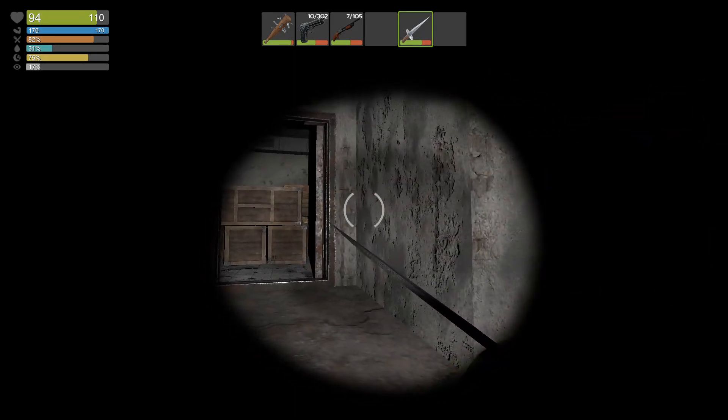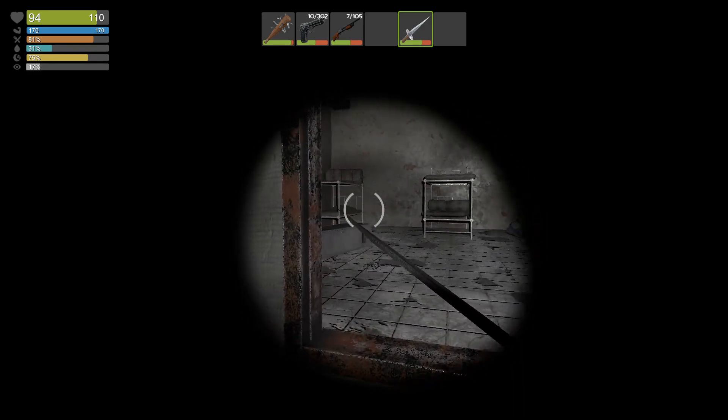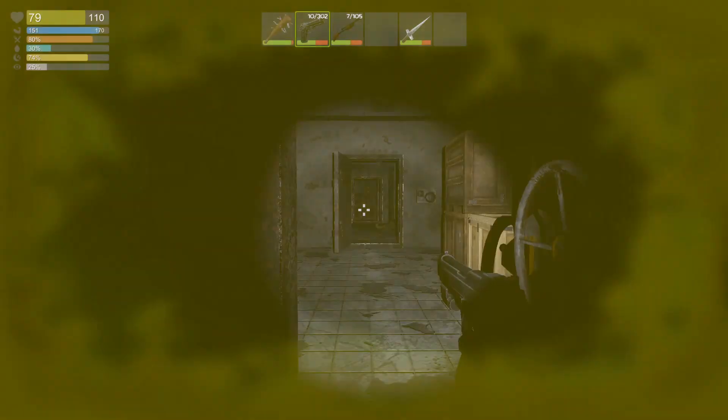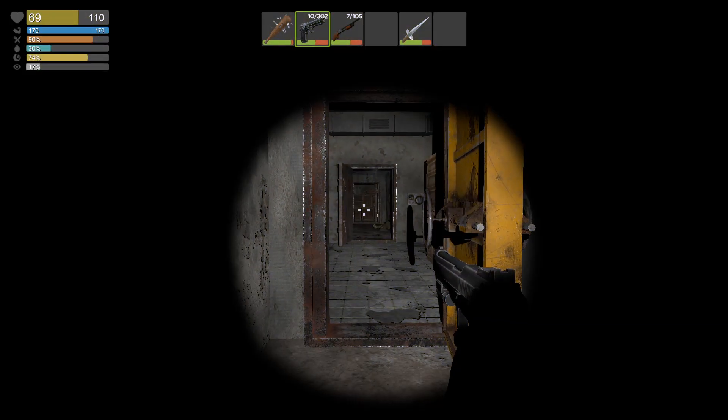Okay, that seems like an important room. But I hear a zombie stumbling around. Oh, what the hell? How did she see me so well? Yep, just run away. Like, she noticed me from afar — I guess she was maybe hidden right there by the door or the wall or something.